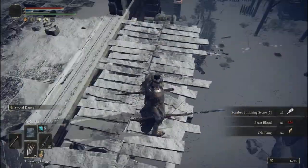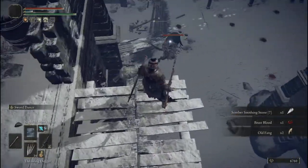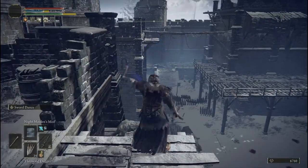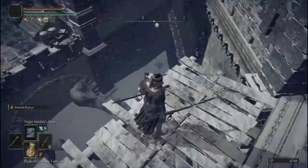The first one can be killed by spamming the mist from this platform up here, but as you can see, you cannot do the same to the other one due to its aggro pattern or range, or whatever you want to call it.